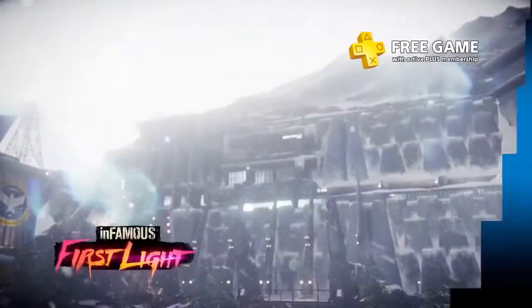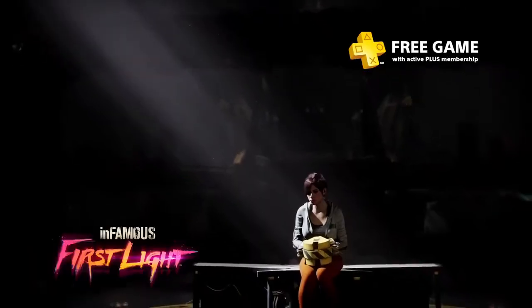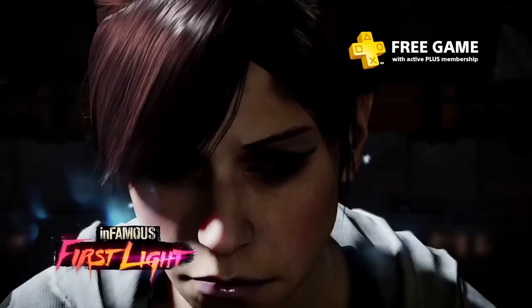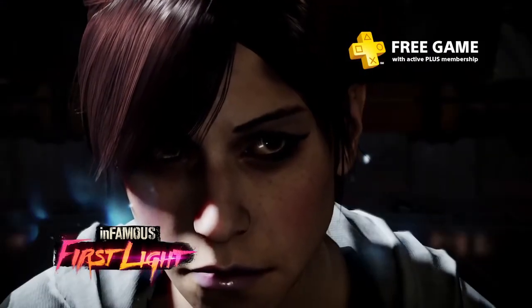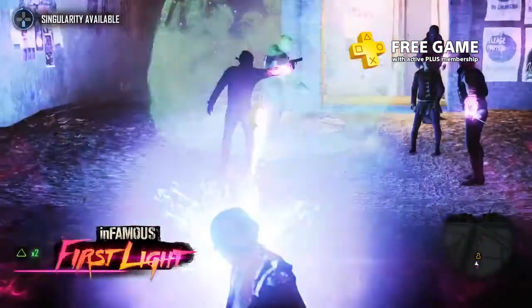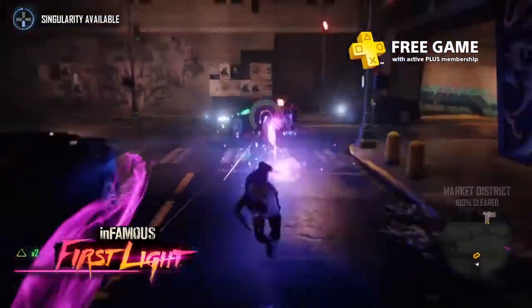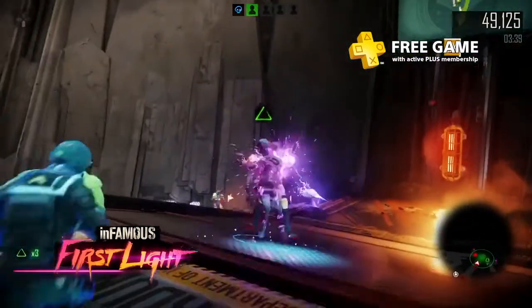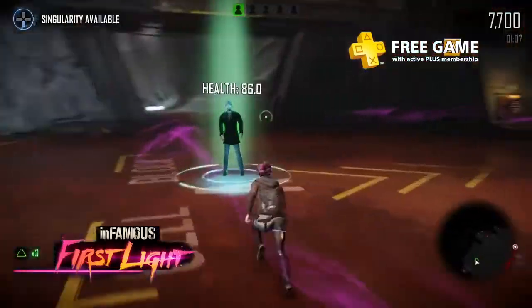While Infamous Second Son focused on the story of Delson Rowe, Infamous First Light dives into the background of another conduit, the spunky Abigail Walker, aka Fetch. Leave your pink neon mark on the city of Seattle as you explore the districts and take down the bad guys. In addition to the campaign, there are also Arena Challenges, where you'll try to rack up points in different modes, like surviving waves of enemies or rescuing citizens.